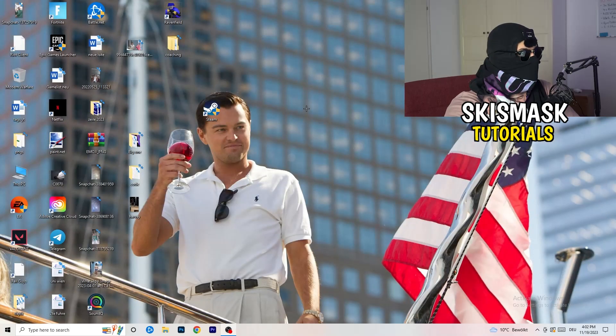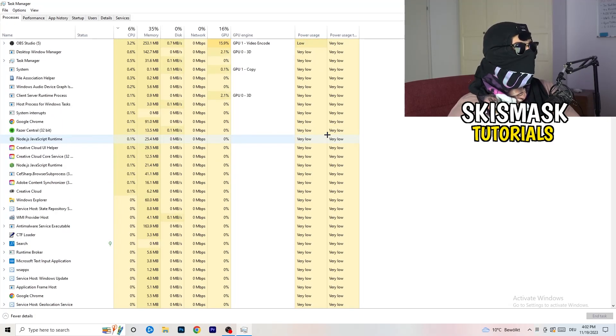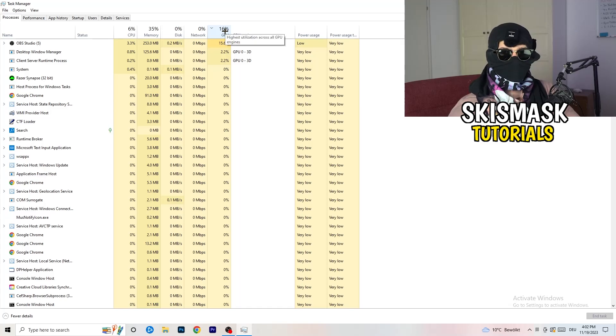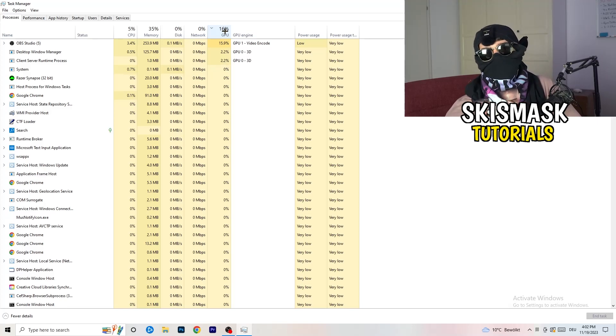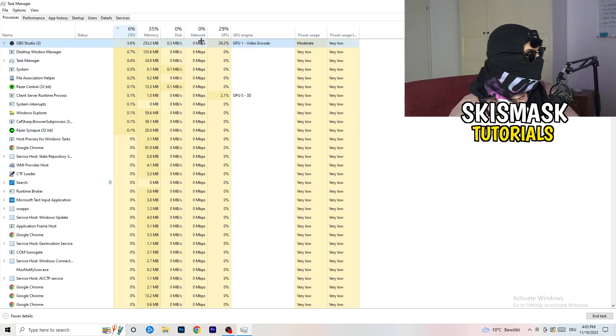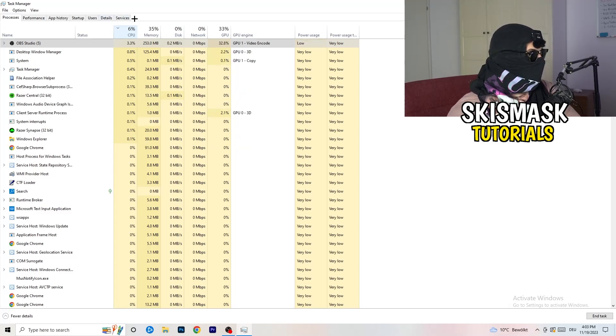Next, navigate to your taskbar, right-click it, and open Task Manager. Go to the Processes tab. Click on the GPU column to sort by GPU usage and end every task in the background that's using too much GPU that you don't need — things like Razer Synapse for example. Right-click and click 'End Task'. Once finished with GPU, do the same thing sorted by CPU usage.